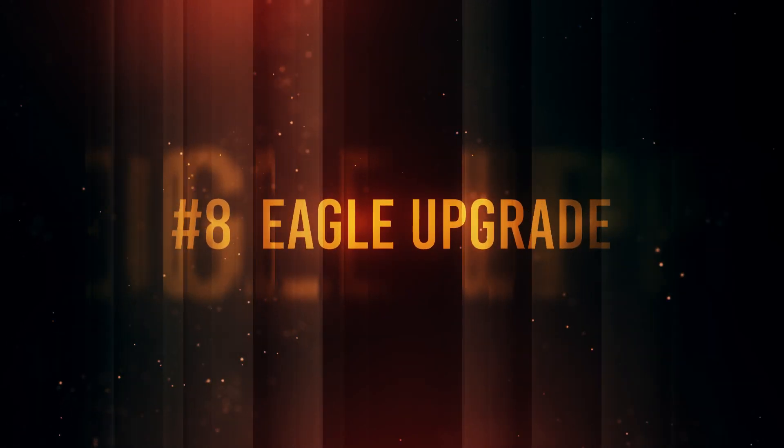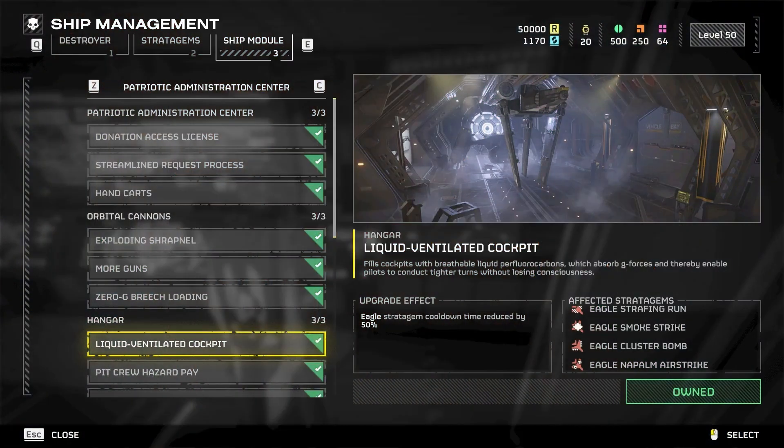Number 8: the best ship upgrade would be the Eagle. The other upgrades are good too, but with the Eagle you can have more than one actual Eagle called in at a time. So instead of having just one 500kg bomb, you can actually have two.